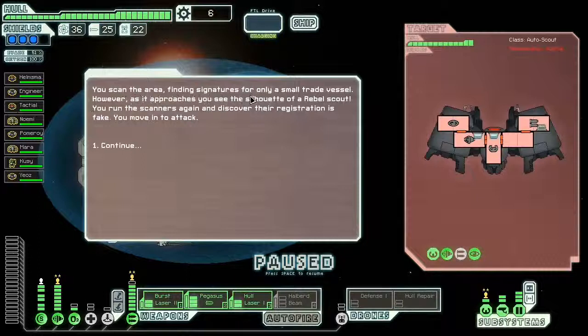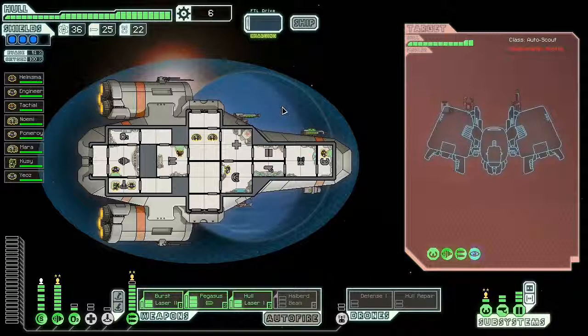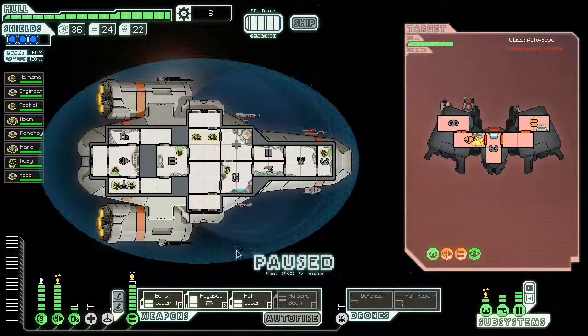We scan nearby and find what seems like a small trade vessel, but as they approach, we see a silhouette of a rebel scout — the registration is fake. We move into attack. He's going to fire and we're going to fire all lasers at his weapons. I hit his engines first with the laser, then take out his weapons too. Looks like we did some damage — that should be enough to stop him.